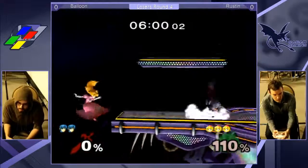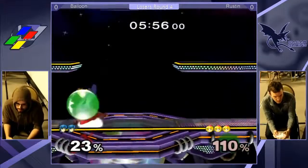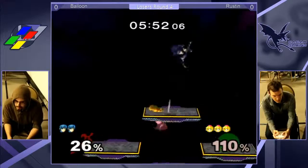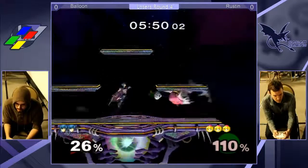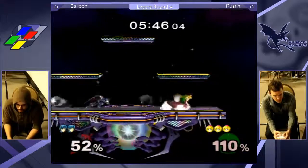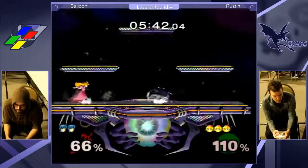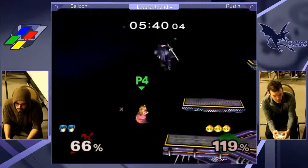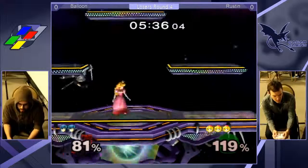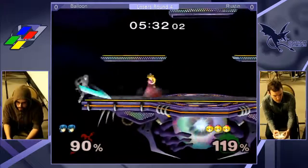Peach has just got so many good edge guarding options. That was a really hard IP - he had to be a little bit more patient, wait a little bit longer. Tried to get the reverse hitbox but missed. Safe on the top platform. Marth has a little - the double turnip grab, too sick. Bartz is coming in hot and heavy with those spares, just walling him out. Way to avoid that turnip.